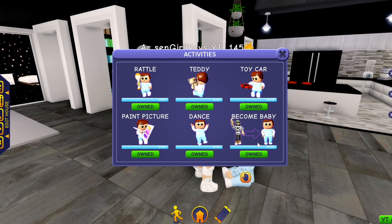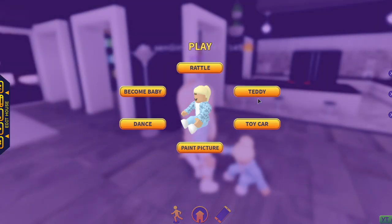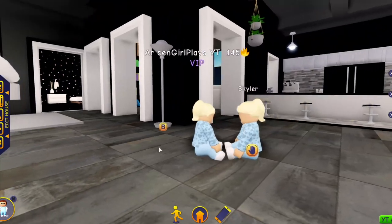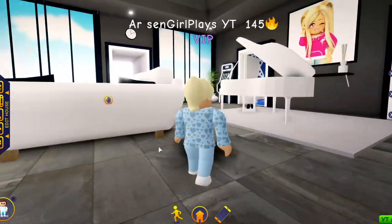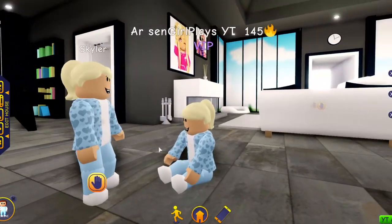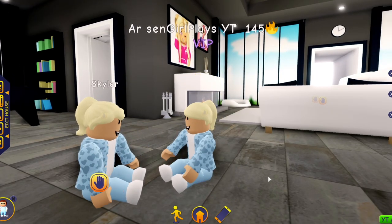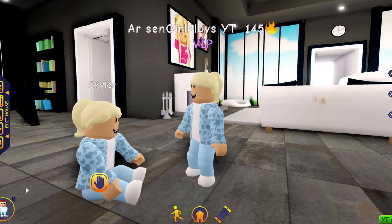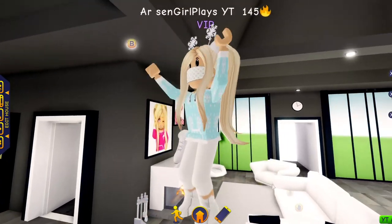Once you train the become baby skill — I believe it takes about 20 minutes — you can then click on your baby and hit play. Click become baby and now you and your baby are basically twins. You can run around and control your baby, which is great for role play, or if you just want to pretend you have twins. If I don't want to be my baby anymore, I just come down to the left-hand corner of my screen, hit remove temporary outfit, and I'm back to being my old self.